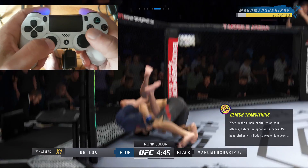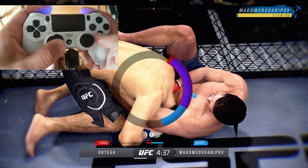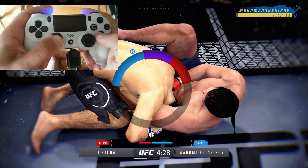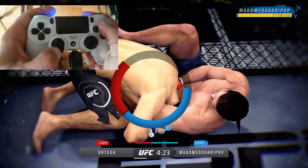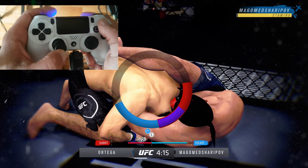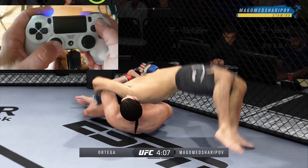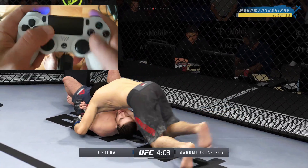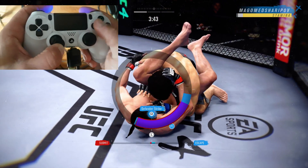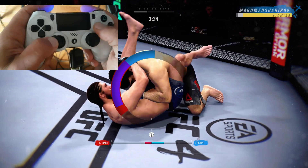Let's move on to another example with the Ricky J hand cam. This is on Legendary going up against Ortega, one of the greatest submission artists inside the octagon. Look at my left analog stick — I'm just moving ever so slightly: quarter turn, half turn, then a quarter turn, and I escape. I escaped that one pretty easily, and I was just calm and cool throughout.